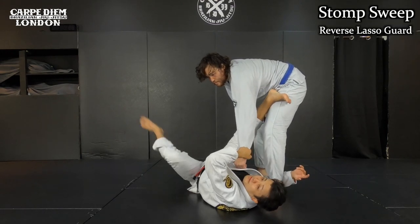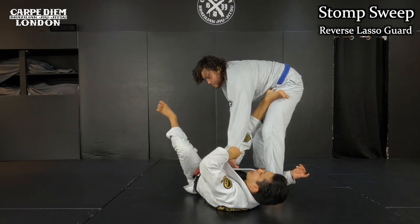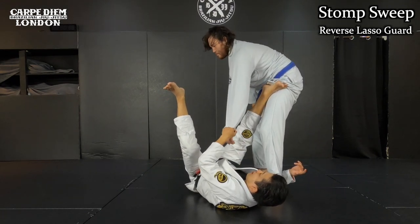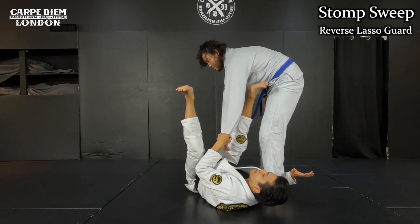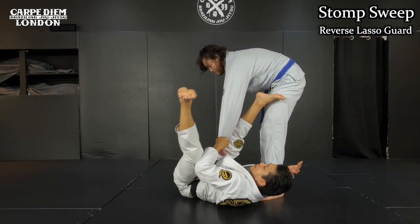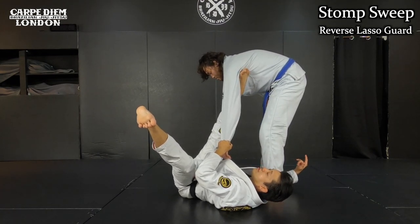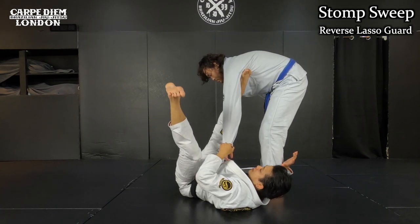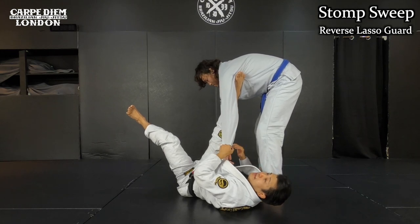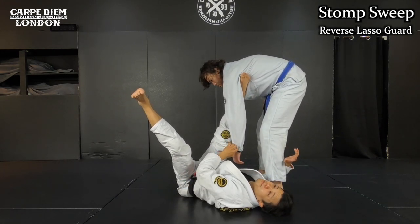Today I'll show the reverse lasso guard. The first technique is sweeping forward. When I try to bring his posture down like this, I cannot bring him down easily. So I break his posture down by stepping his armpit — I use my right leg to kick his armpit. I want you to understand the direction: I'm not kicking him straight forward, it's more like kicking him towards the side where he doesn't have balance.